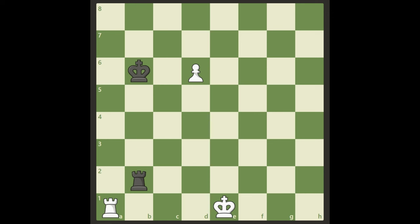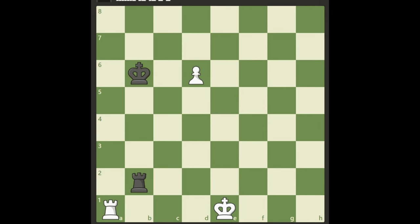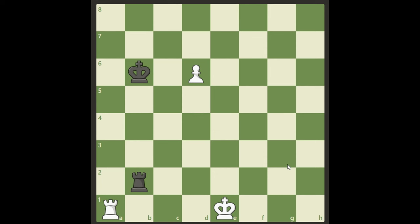All right, welcome back. If you found the solution, congratulations — you did good. If you tried a lot and still couldn't find it, here's a clue for you: the common rule in chess puzzles is that if the king and the rook are still in their original positions, we would assume that castling is available. That is the clue. With that information, if you want to give it another shot, pause the video and try again.